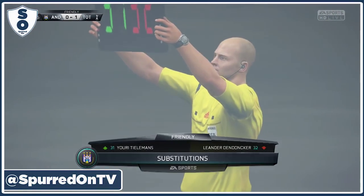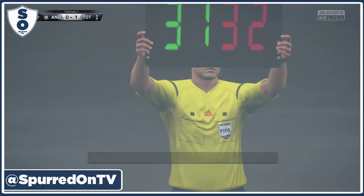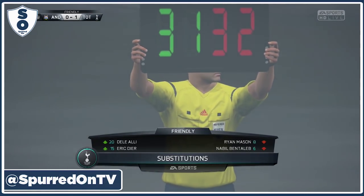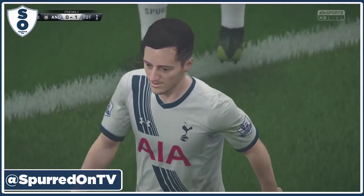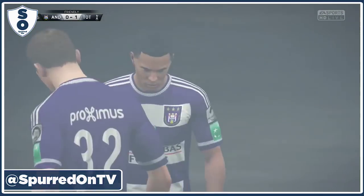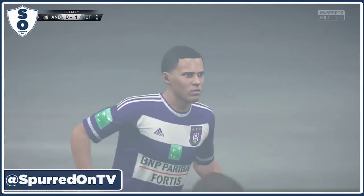A couple of substitutions then. Yuri Tielemans is on for Anderlecht — the hot prospect they've got in midfield. I've also taken off both Mason and Bentaleb. They've done 60 minutes run out back from injury, and that's all we can ask for. Ali and Dyer on to replace them.